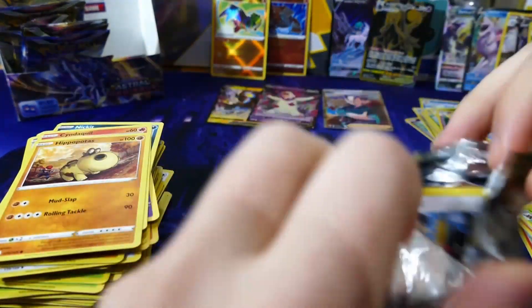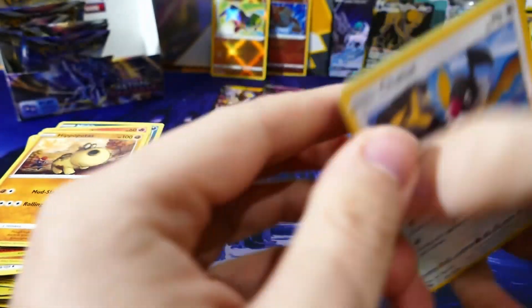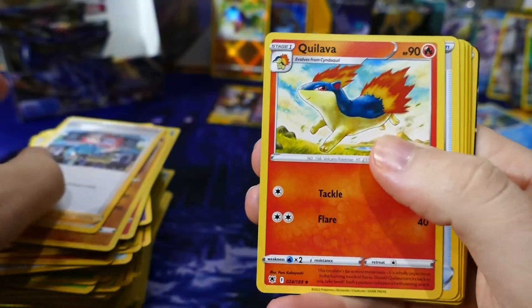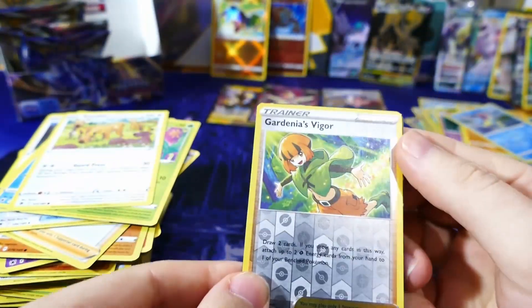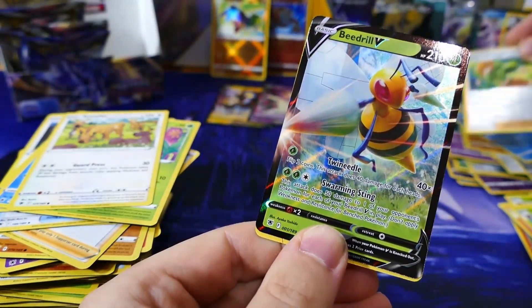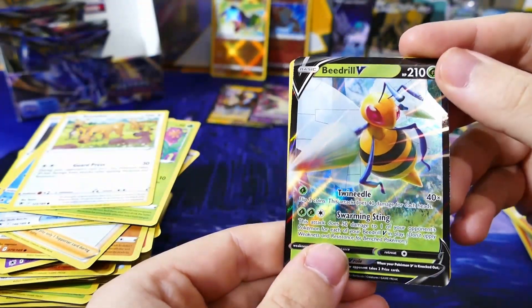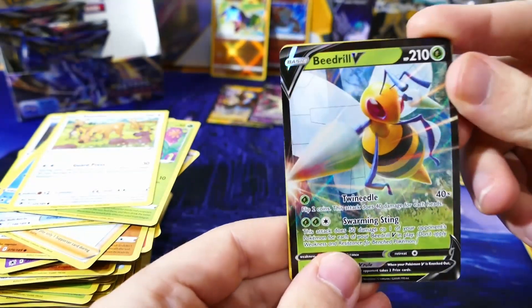Next pack, let's go. One two three. Reverse holo — what have we got behind it guys? Beedrill V — very nice pull. It's just good pull after good pull I would say. I do really like the alt art Beedrill with the Beedrills flying through the flower field, but any Beedrill is good in my opinion.